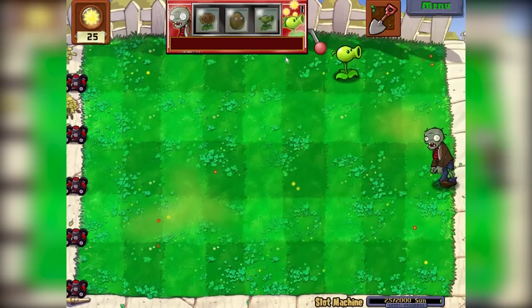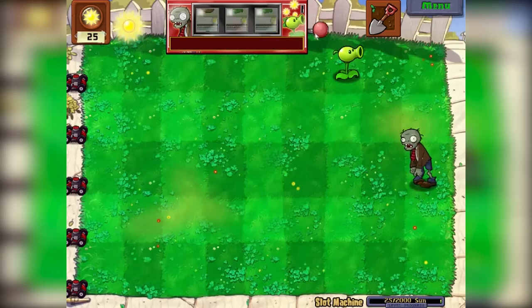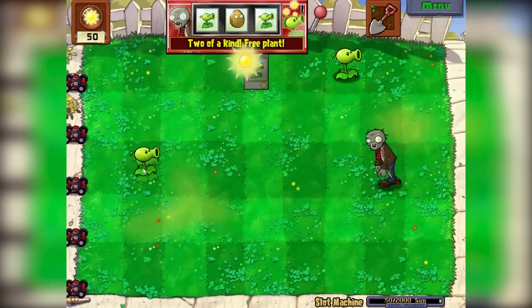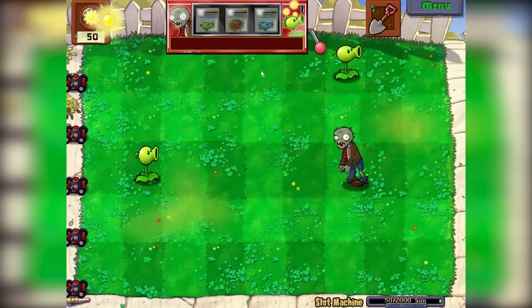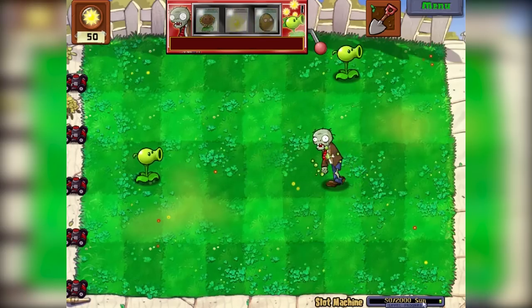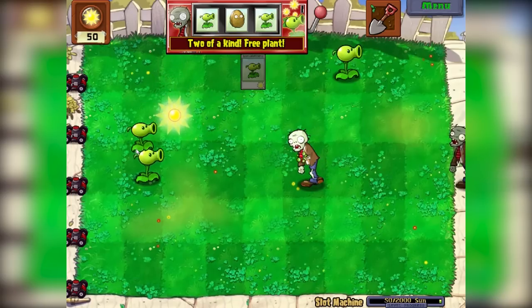Spin again. So it actually chooses for us if we get anything or not. Spin again. We've got nothing. He's getting in — I'm scared now. Okay, we've got this guy. We'll place him back here. Free spin again. Nice. Nothing. We need to get 2,000 — we're only on 50 at the moment. We've got a plan though. That's not bad.